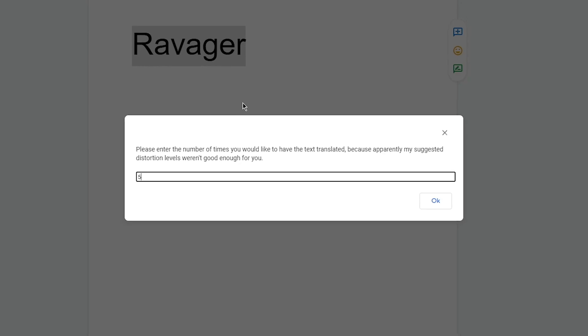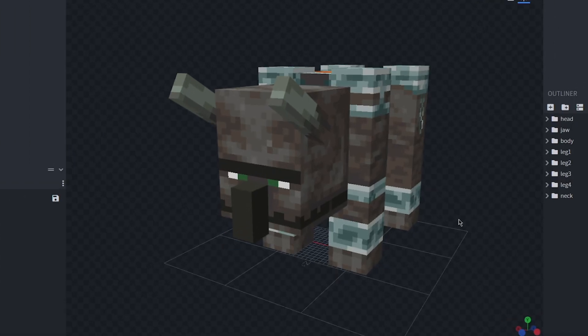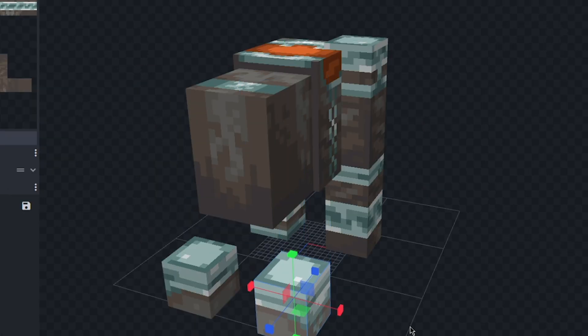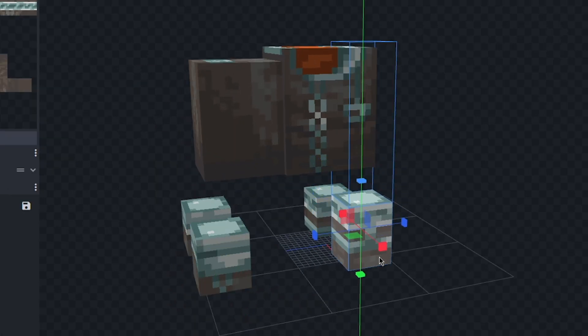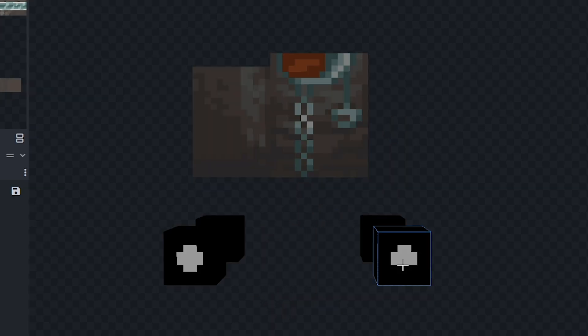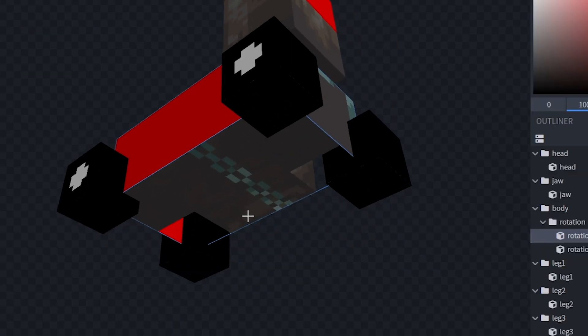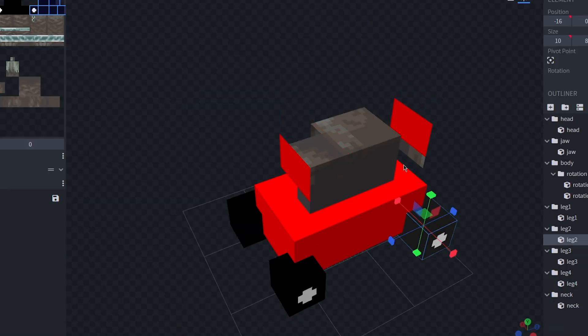Let's do a ravager translated 500 times - we got 'vehicle.' I'll see what I can do. Let's make a car! First I'm just gonna get rid of this entire head. Now I'll shrink all four legs down so we can turn them into wheels. Let's color all four wheels in with black, then I'll draw the white rims on them. Now I'll bring down the body to make the base of the car and color it red.